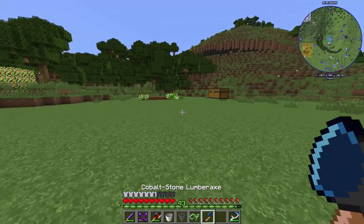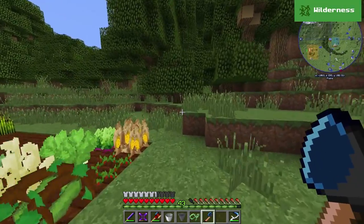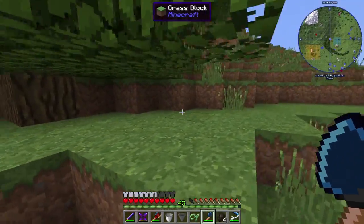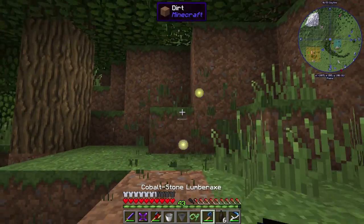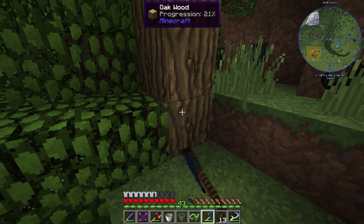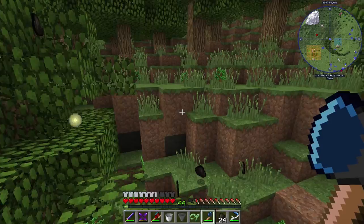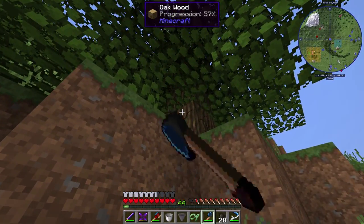I want to see if this works now. Let's take it over here and try cutting down a tree to see what happens. If it works the way I hope, it's going to do something wonderful. And look at that - instant charcoal! That'll actually speed things up massively. I set up this giant tree wall pretty much just to make charcoal, and yeah, pretty sweet.